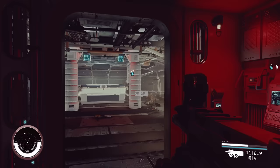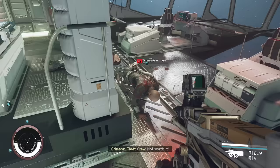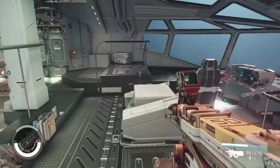These enemies are actually highlighted as objectives, which means we have to kill them in order to take over the ship. Now all the enemies are defeated. We can take over the ship — all we do is go to the cockpit and get inside.